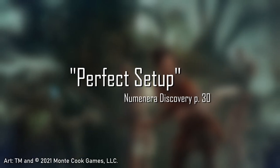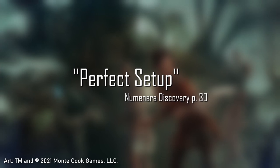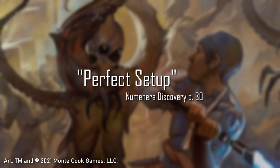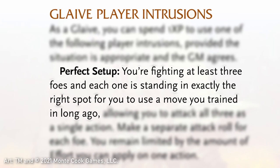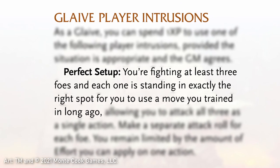Found on page 30 of Numenera Discovery, Perfect Setup is a player intrusion costing 1 XP, and it allows a character to attack at least three foes with separate attack rolls on each, all in one action.